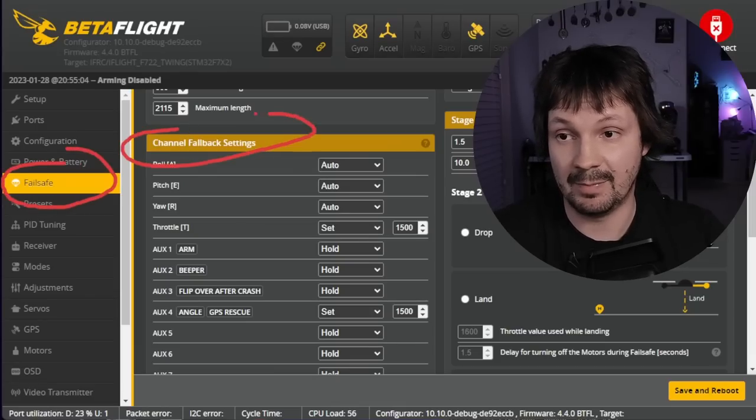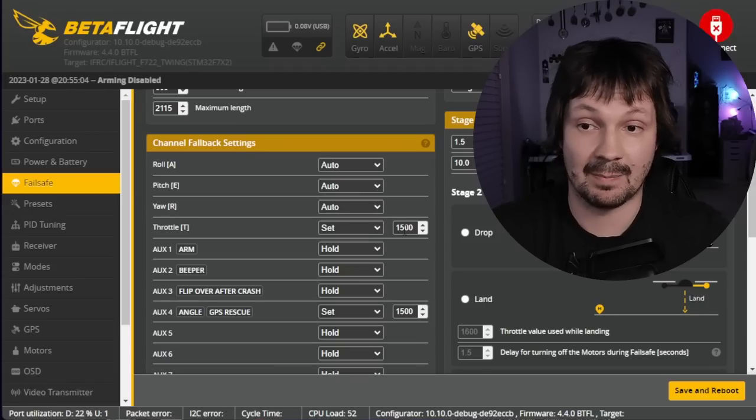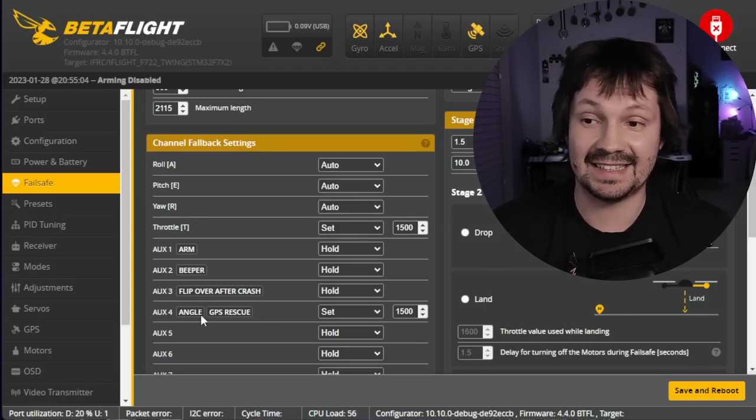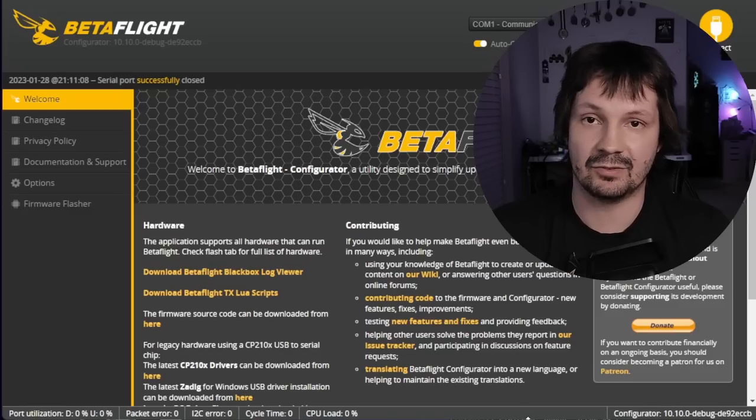On the failsafe tab, under channel fallback settings, you need to select 'set' and then select your approximate hover throttle. Also, you need to have one of your aux channels set to angle mode, and then set this value for angle mode right here and click save and reboot.